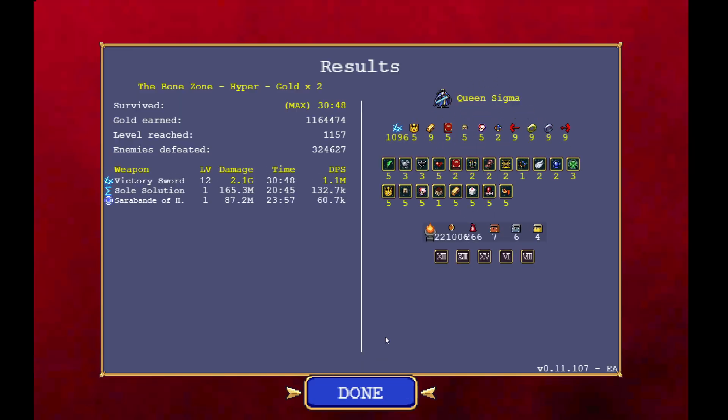Here is our finish screen. We did 2.1 gazillion damage with our victory sword, which comes out to 1.1 million DPS. Our Soul Proprietor did over 100,000 DPS, and our Sarabond of Healing did 61,000 DPS — which is more than any ability from a normal run will do. We've got 1.16 million gold, reached level 1,157, defeated almost a third of a million enemies, and our sword reached level 1,096. That was fun!